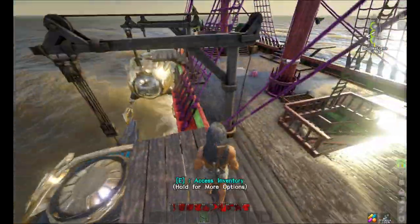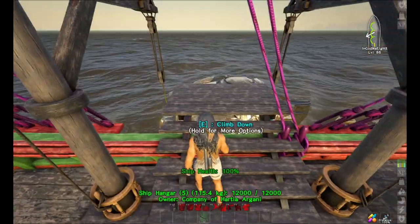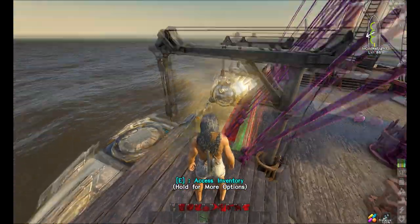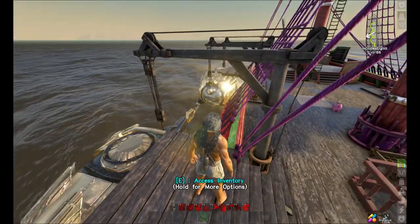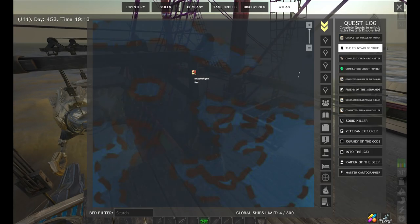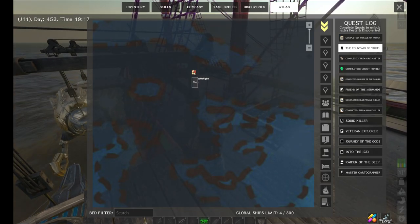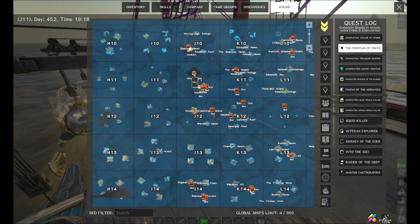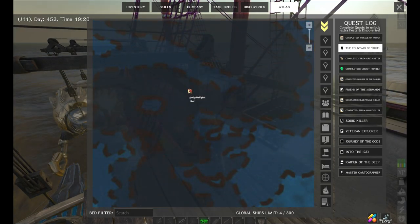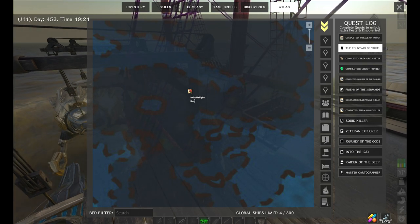I have two submarines because if I lose one or something happens, I don't have to repair — I can just come down with a new one much faster. We are here in G11 and this should be the spot where the power is, or the power of essence.